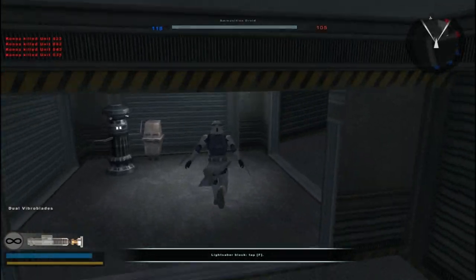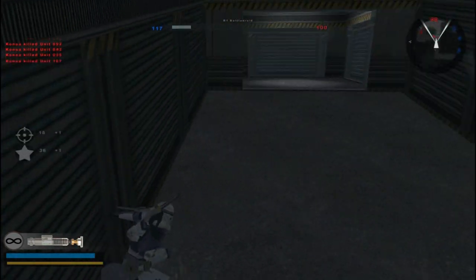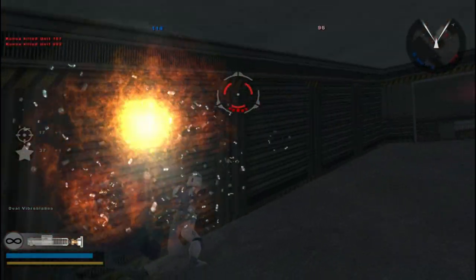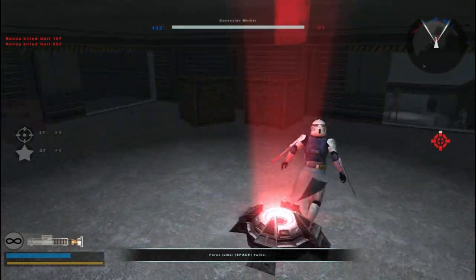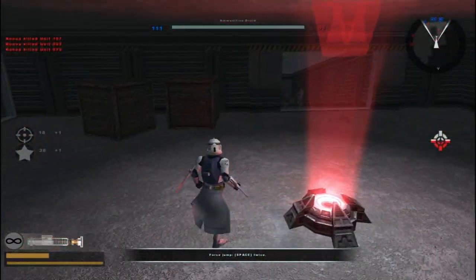They have a lot of warning time if they play against humans with mics. But if you capture that command post, you can actually start spawning in units of your own and flank them in the back — which is great!